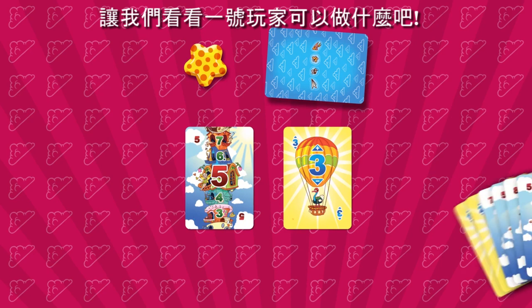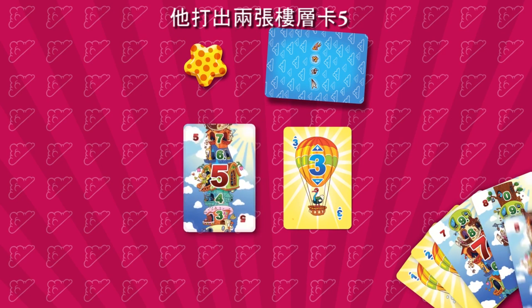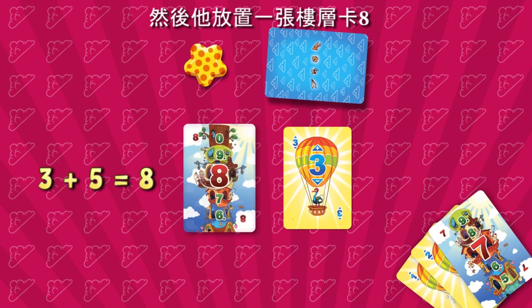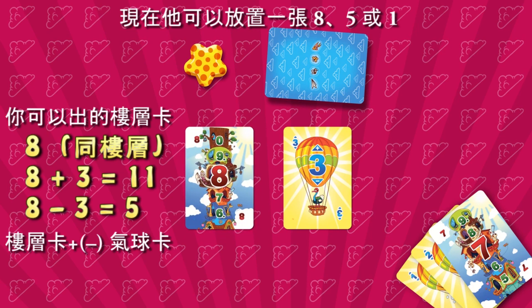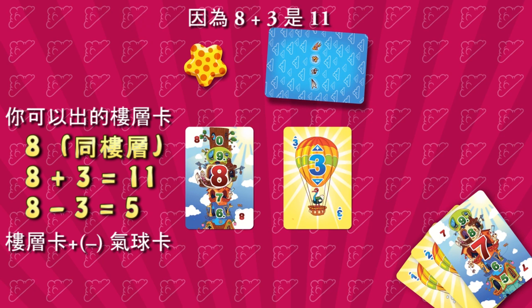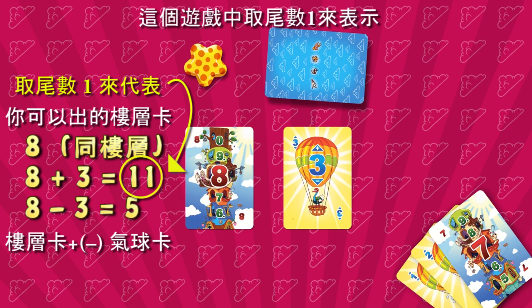Let's see what player number 1 can do. He plays a 5 and another 5, then places an 8, which is 3 plus 5. Now he can place an 8, a 5, or a 1, since 8 plus 3 is 11, which in this game means number 1.